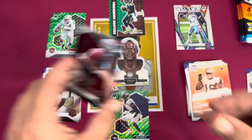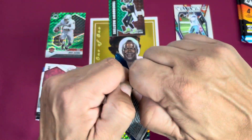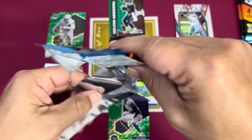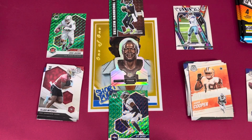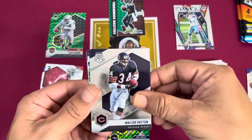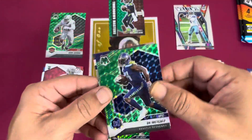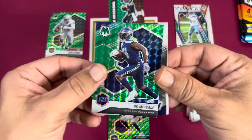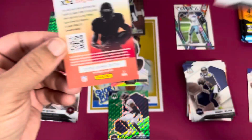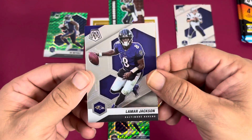Amari Cooper and Elijah Mitchell on the rookie card. Three more packs to go. Walter Payton, Russell Wilson, and a DK Metcalf — very nice. Followed by a Tom Brady on the Super Bowl MVPs — we'll take that as well. And a Lamar Jackson over here, I don't know how I missed that one.